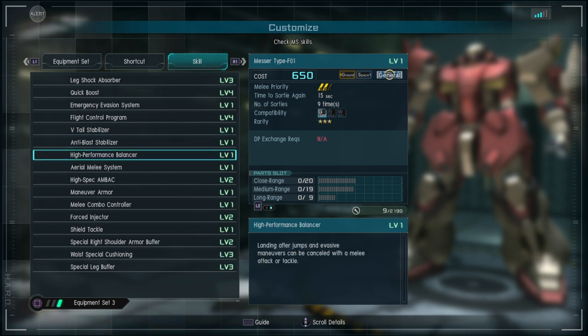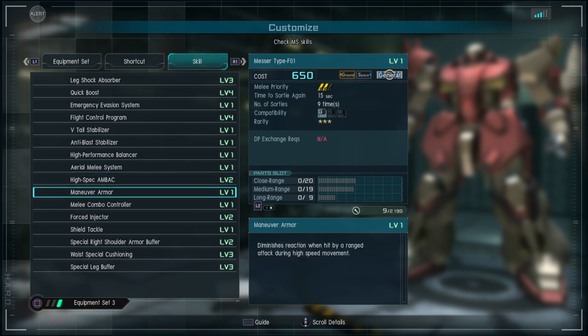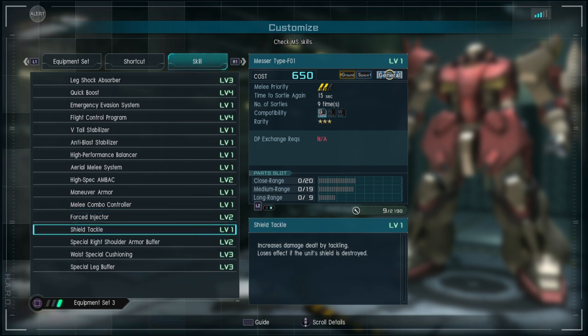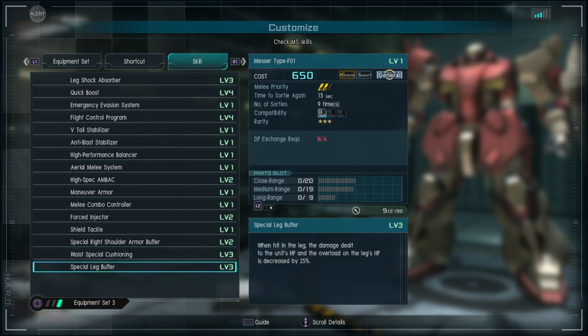Additional skills include Anti-Blast Stabilizer, High Performance Balancer, Aerial Melee System — so you can use melee while in the air — High Spec Amback level 2, Maneuver Armor, Melee Combo Controller for 2 melee swings, Force Injector level 2, Shield Tackle, Special Right Shoulder Armor Buffer, Waist Special Cushioning level 3, and Special Leg Buffer level 3.